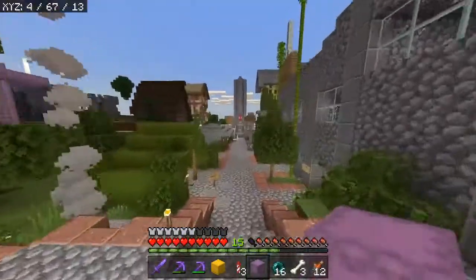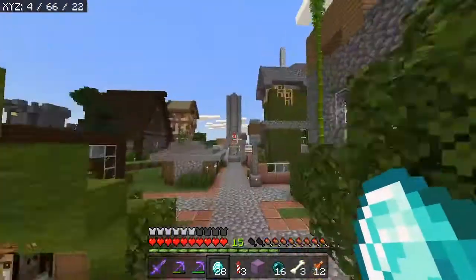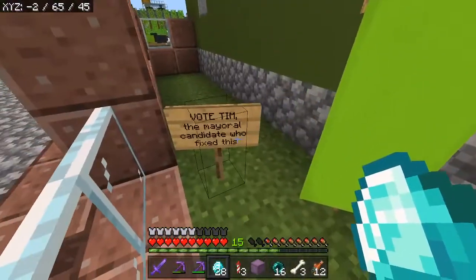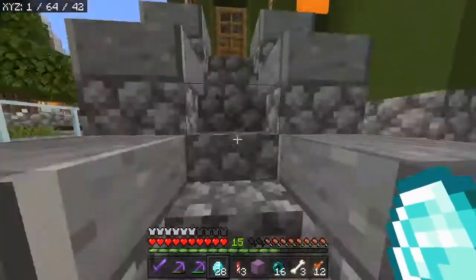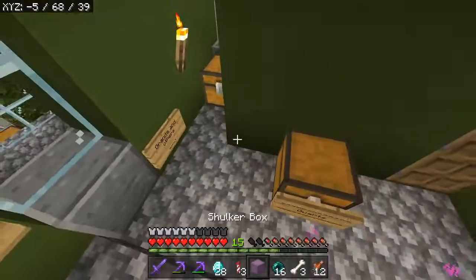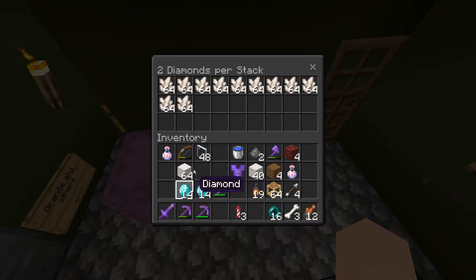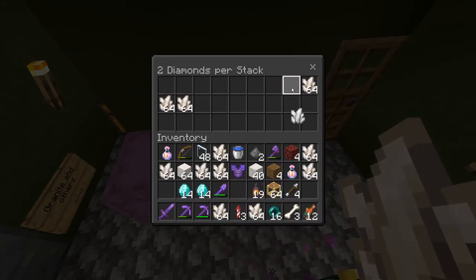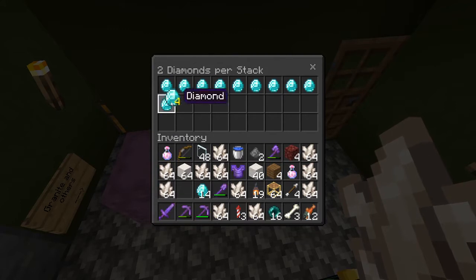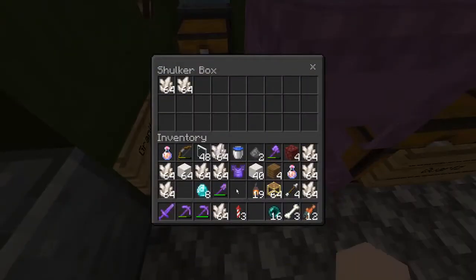We're gonna take these diamonds and come over to the Plundercraft Building Company shop — the shop for Tim, the mayoral candidate who fixed the big creeper hole here. Quartz! We're going to buy all of it at 2 diamonds per stack. I can buy 11 stacks. There we go — we're back down to 8 diamonds. And then we just put all of this in here. Pepebe has made a lot of diamonds now.